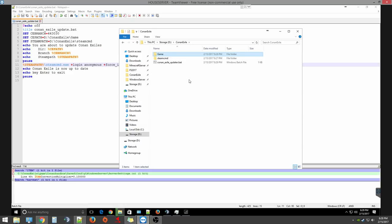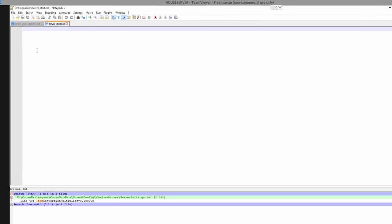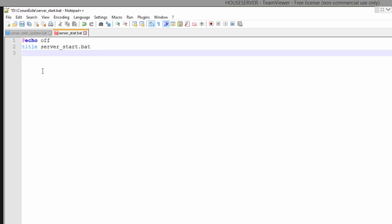Alright, now in the meantime while your game is downloading, you can create the next two batch files we need to make. Those are going to be pretty simple. The one we're going to create first is called 'server_start.bat'. Yes, again we want to change the extension. Edit this with Notepad. Again: 'echo off' — I honestly don't know what that does, I've just done it in every file I've made. We're going to title it so it has a name in Task Manager.